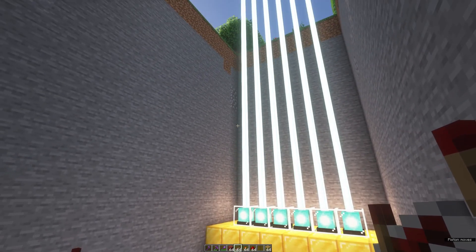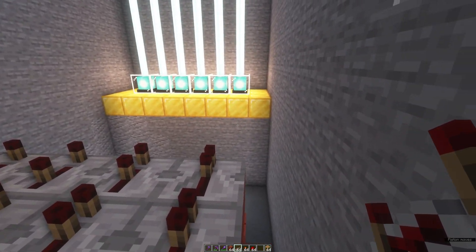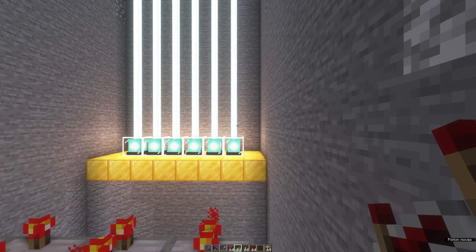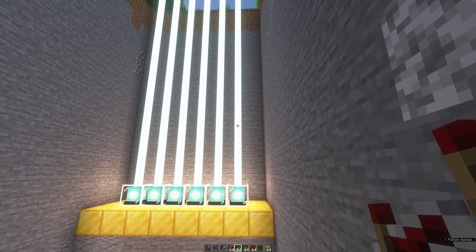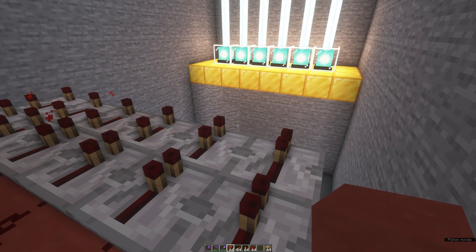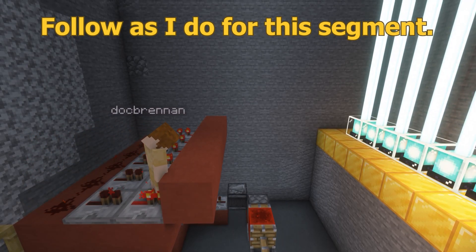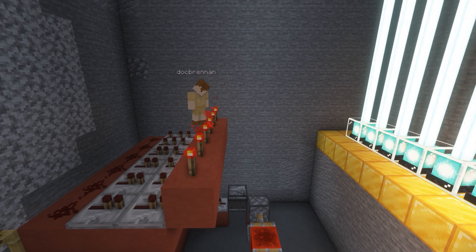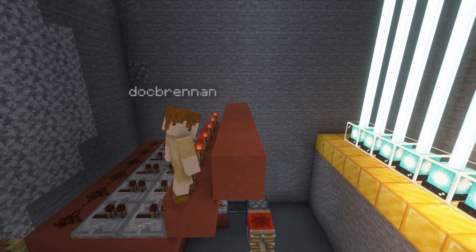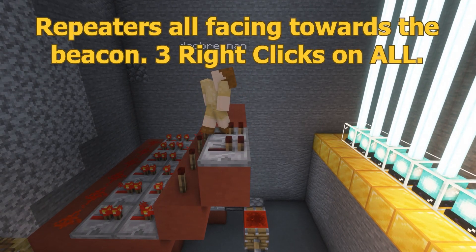Now that this clock is functioning comes the fun part — we have to build up the bulk of this machine that will actually bring the signals up each beam and push out glass using sticky pistons over the white light, which will turn it into each color. This part is quite big. We're going to add a row of blocks here, a torch on top of each of these, then a row of blocks in front of these torches, with a repeater on top of each at full delay.